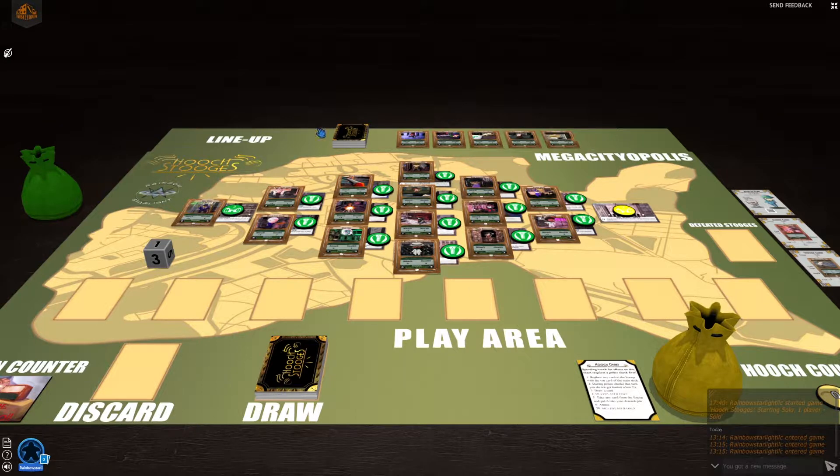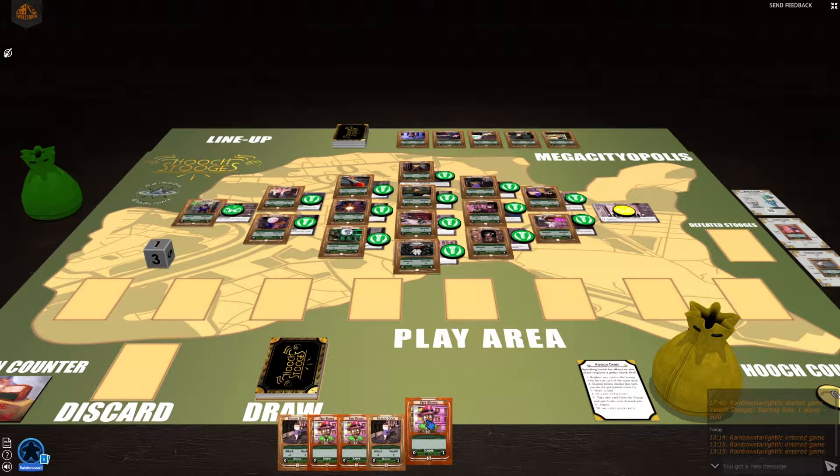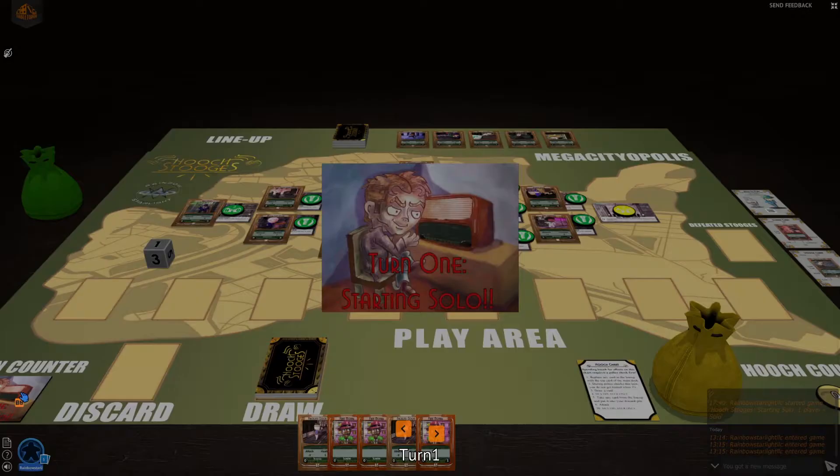When you start, the game is mostly set up for you. You've got the lineup already set up and the city already set up. The only thing we need to do is draw some cards. So we go to the draw thing, and you fill up your hand to five cards. Here's your cards right here, and then the turn counter is set on turn one.